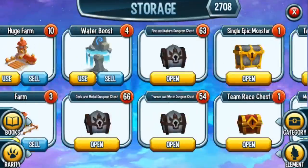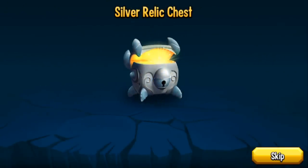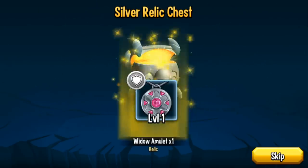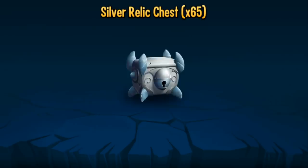I got a good amount of silvers. Let's go ahead and open up the silver ones now — I have 68. So I'm going to open up to 65, then open all. I'll open three individually to hit a multiple of five, and then open the remaining 66.